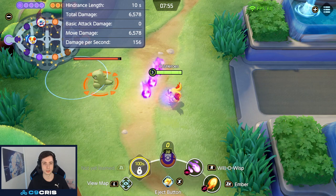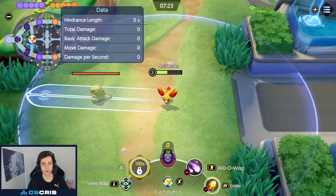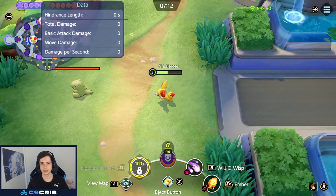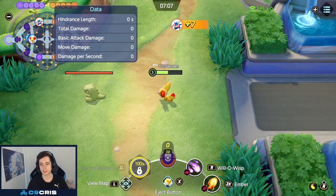Delphox's passive is also kind of weird. If you drop under half HP, your next move does bonus damage — that's the Blaze effect. It has a 15-second cooldown. So it's a bit situational since you have to drop under half HP for it to proc, but once it recharges, it can happen again.